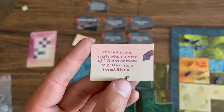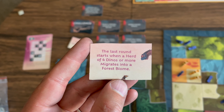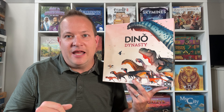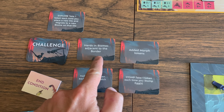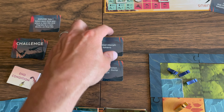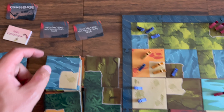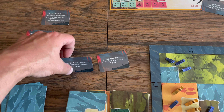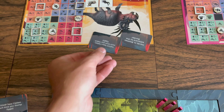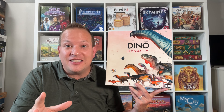Players continue taking actions until the board is filled with tiles. Once that happens, an end-game card is drawn showing the condition that triggers the final round. When that condition is met, all players take one last turn and the game ends. Each challenge is reviewed and the winner of each card is determined. If two or more players tie on a challenge, the tiebreaker challenge is used. The player who completes the most challenges wins.